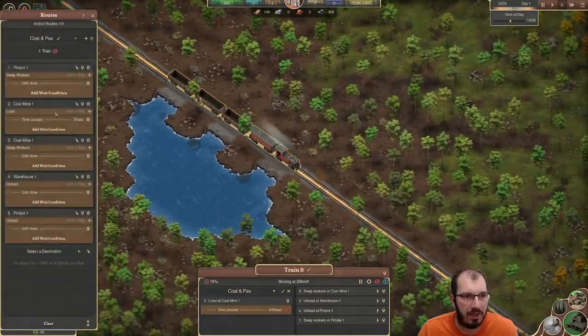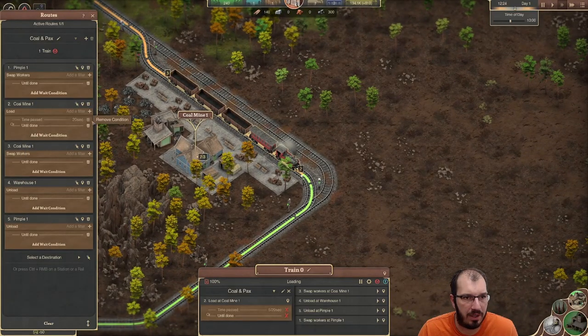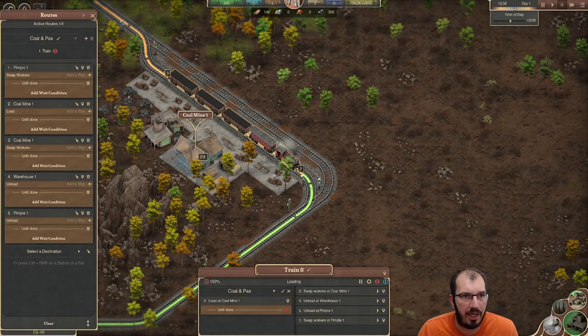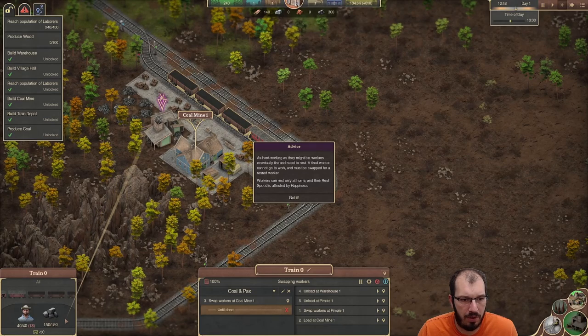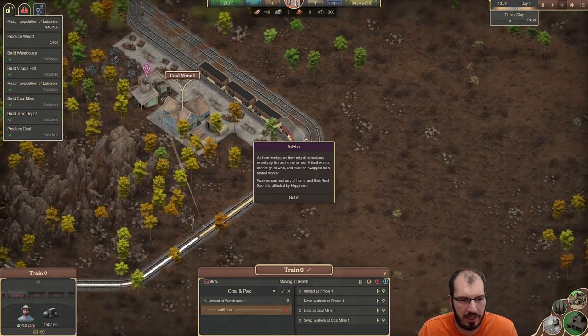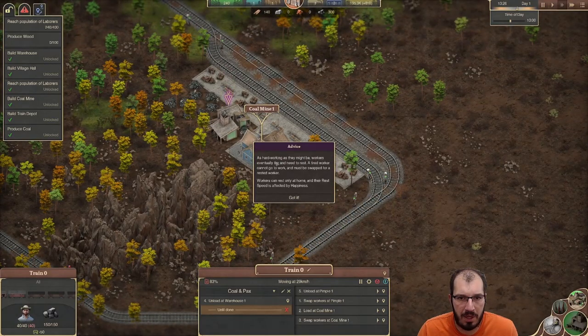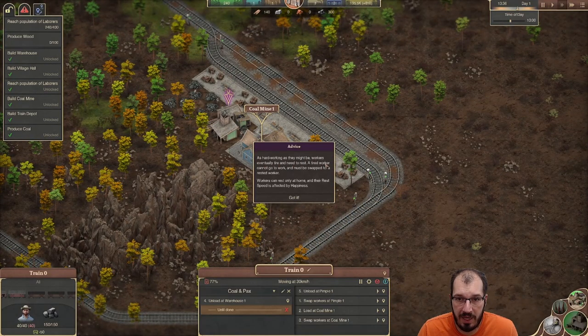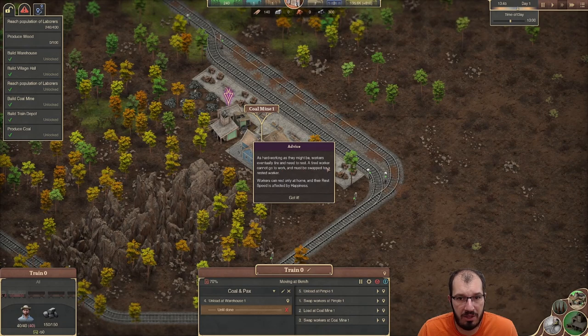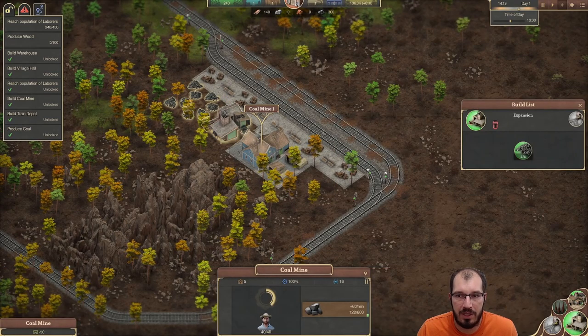Workers are eventually tired and need to rest — a tired worker cannot go to work and must be swapped for a rested worker. Workers can only rest at home, and their rest speed is affected by happiness. So the train swapping workers back and forth is essential to keep production going.